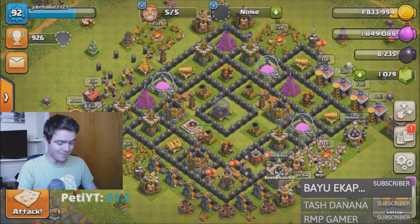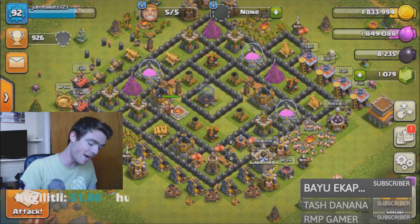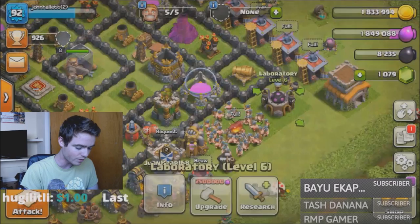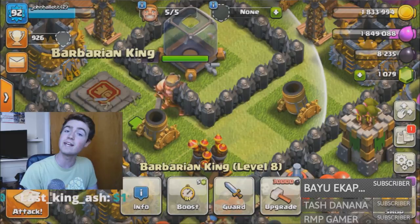Hey, what is going on guys, it's John here, welcome back to another video. Today we're back on Clash of Clans — we're back on the let's play on my Tonalate account. We are almost done maxing out Tonalate, but all that's left is upgrading the town hall and all of the dark elixir upgrades. We have three to go in the laboratory and of course the Barbarian King himself.